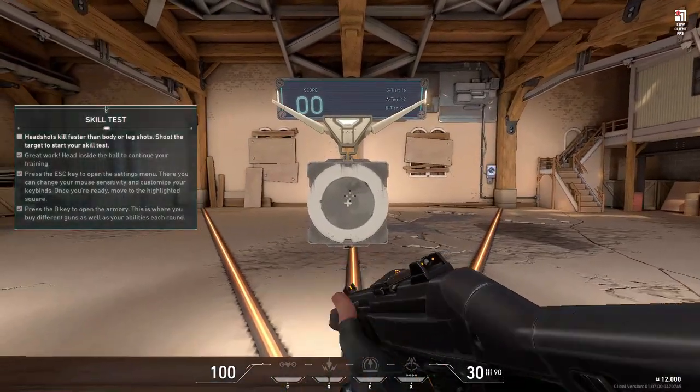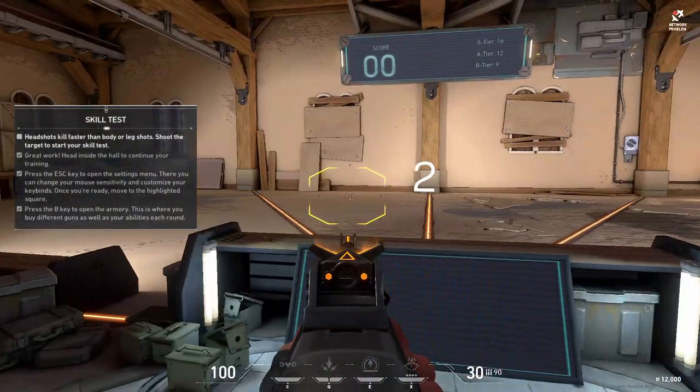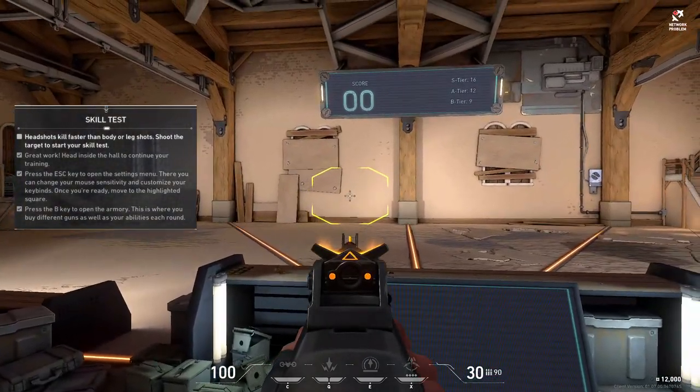Let's test your accuracy. These bots pop with one headshot. Body shots do less damage and leg shots even less. They'll despawn quickly, so see how many you can get before the timer runs out.